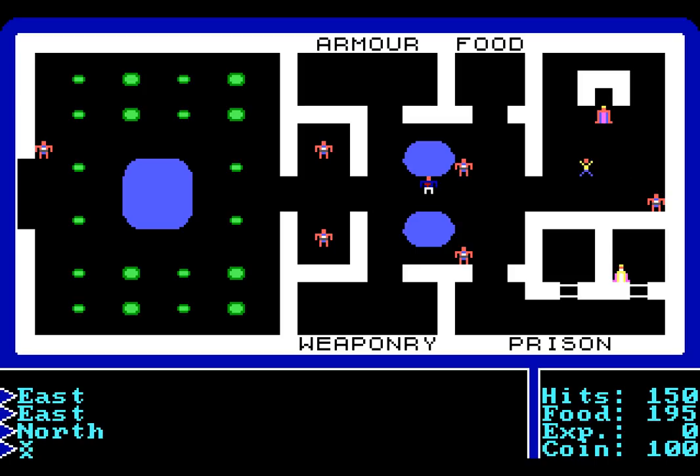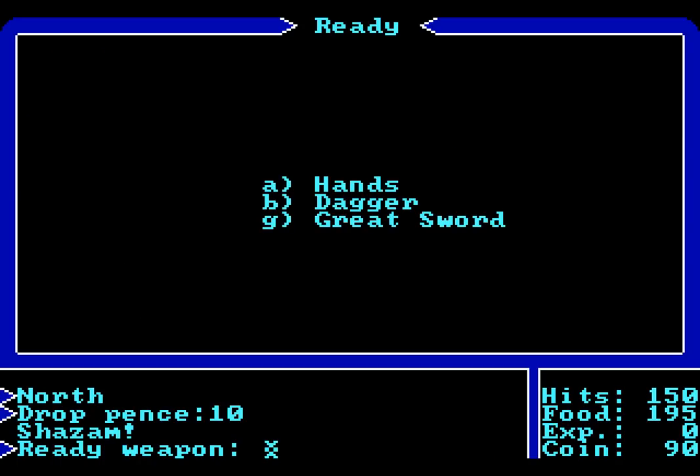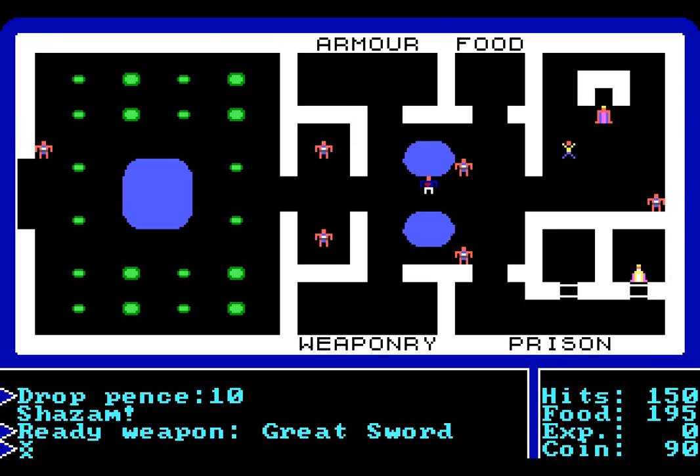But before we do that, we're going to head over to this pond. Ponds are quite important in this game. Dropping money into them gives you the chance of gaining useful things in return. This pond can give you weapons, provided that you drop enough money into it. By pressing the D key, you access the drop system. You can drop money, weapons, or armour. All of these are irreversible — there is not an item on the floor left for you to pick up afterwards. We're going to drop ten pence into this pond. Shazam! By the power of magic, we gain a new weapon — a greatsword. It's not bad, we'll take it.